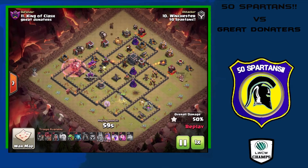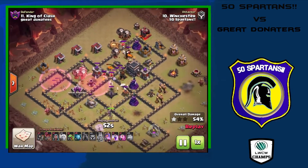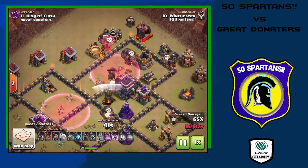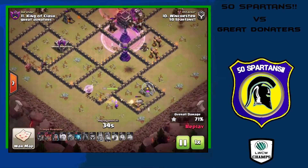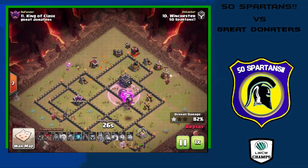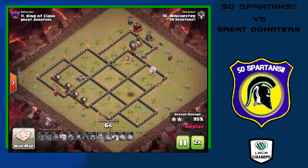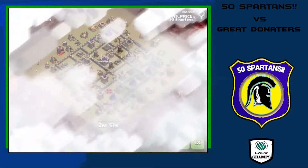Absolutely huge value off the queen entry and she's still going strong. The LaLoon comes in from the northwest with just two air defenses left to work with. The sweeper causes a little trouble but the balloons move in and take it out. With no more sweeper, the queen continues cleaning up below — air defense goes down, wizard tower goes down, and that's it for the defenses. He's still got minions and four balloons left. Very nicely done — a 9v9 three-star for 50 Spartans.